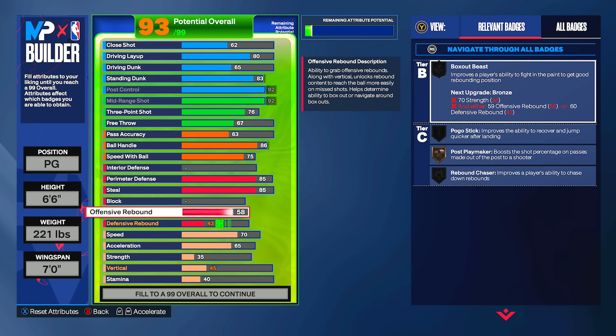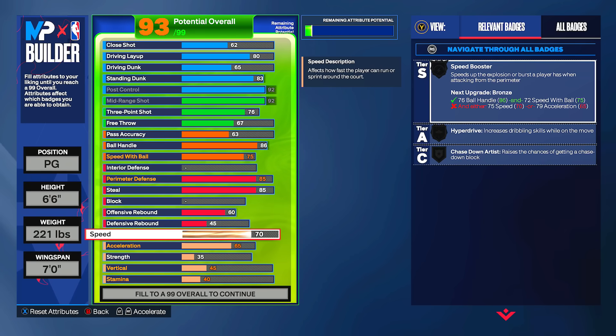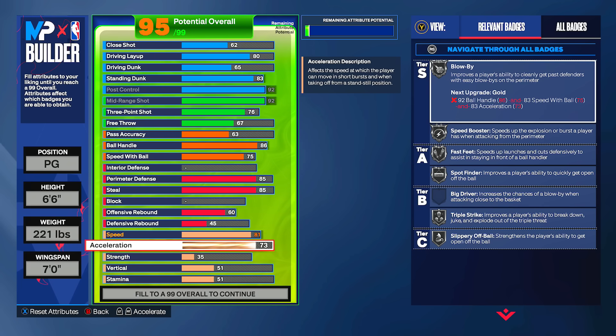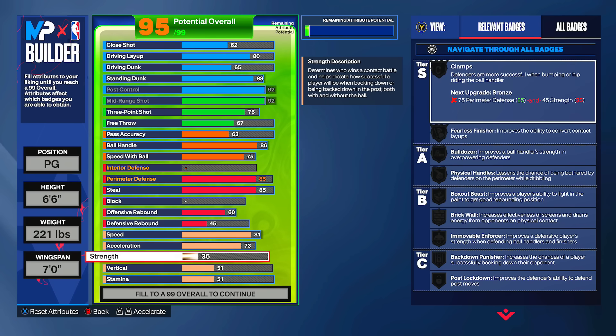Offensive rebound goes up to 60 for bronze rebound chaser. Speed goes to 81 and acceleration to 73, giving silver blow-by and silver speed booster. This is a twos-specific build — I've made multiple. If you're new, I have about 17 builds across two accounts: nine on this one and seven or eight on my other account. I've tried a lot of builds and have very good information on what to upgrade and what not to.